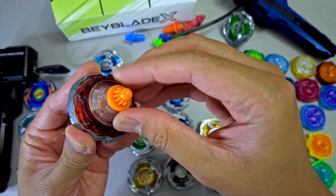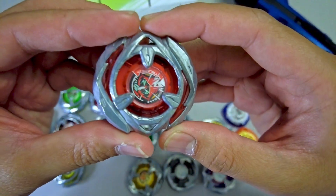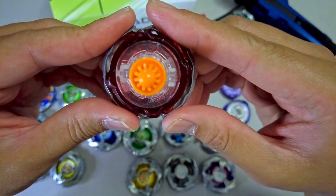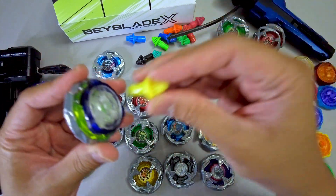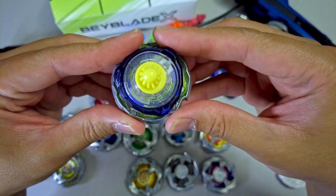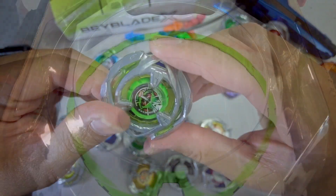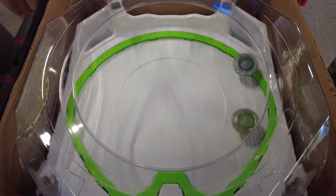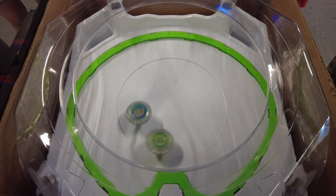At number 9, Wizard Arrow 460B with 57.14% win rate in 77 battles. This is another combo that went down from 4th to 9th place currently. Number 8 is Wizard Arrow 360B with 57.14% win rate in 35 battles. Interestingly, it has the same win rate as its other configuration but it has fewer battles. This combo went up from number 10 previously.